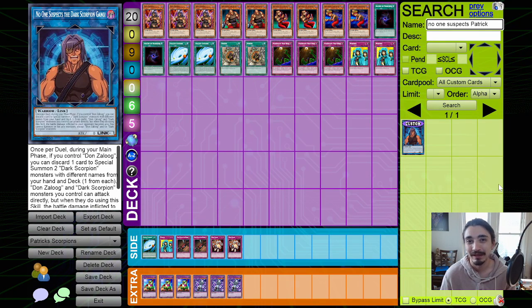What's good YouTube, welcome back to the channel, I'm AutoXing Gaming. Today we are going to be going over the first place YCS Philly win-a-mat deck profile, piloted by Patrick. This is 'No One Suspects the Dark Scorpion Gang' — it's a really cool deck, and if you're new to Speed Duels, I highly recommend checking it out. It's a lot of fun to play.